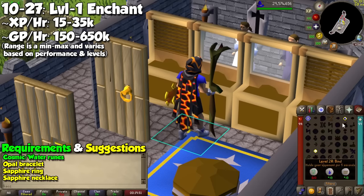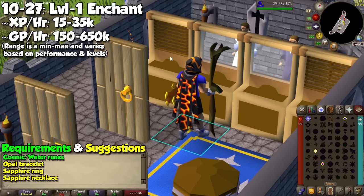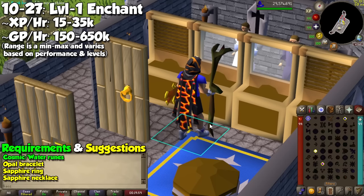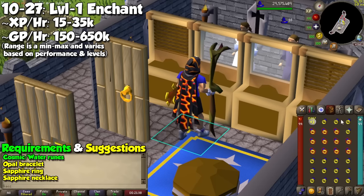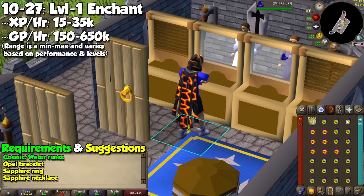Let's start with some methods I actually recommend, sticking to the standard spellbook. The very first is level 1 Enchant from levels 10 to 27, with which you may enchant opal and sapphire jewelry. I recommend an opal bracelet, sapphire ring, or a sapphire necklace. You may use the spell on an item once for it to do it automatically every 7 ticks, or you can manually do it every 3 ticks — giving you your minimum or maximum experience and GP per hour.